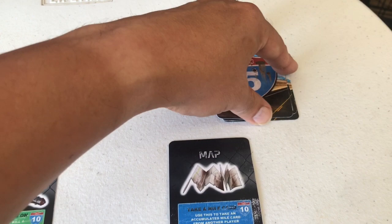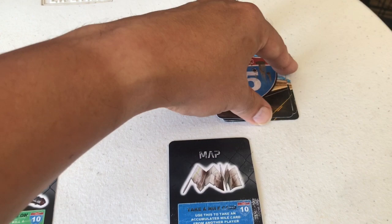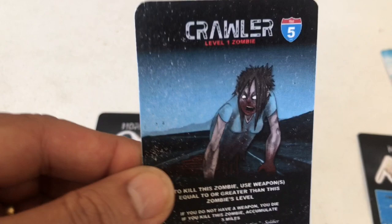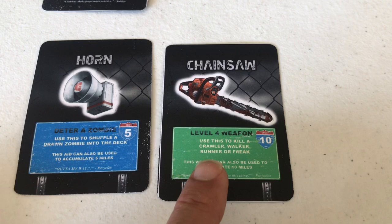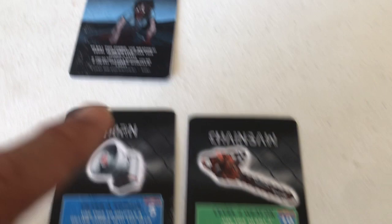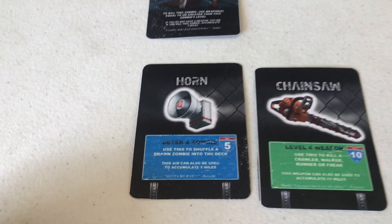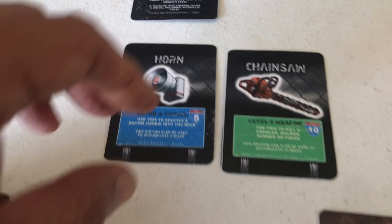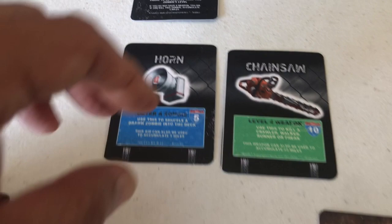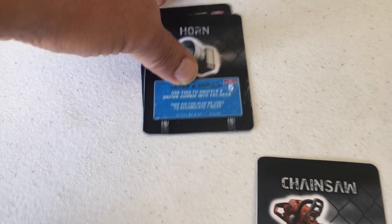Second action — I spoke too soon! We've drawn a crawler, a level one zombie. We have to respond right now. We have a chainsaw, but it's a level four weapon — kind of a waste on a level one zombie, and if we use it we'll have no weapons left. I'll use the horn instead to distract the zombie and shuffle it back into the deck.